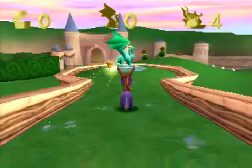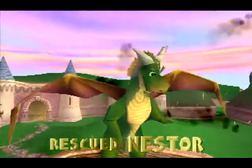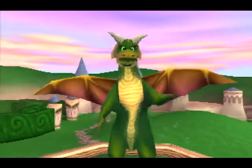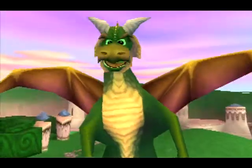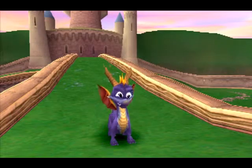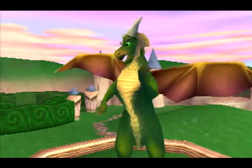Oh gosh. This game is basically my childhood right here. Rescuing Nestor. Thank you for releasing me, Spyro. Free ten dragons in the artisan world, then find the balloonist — he'll transport you to the next world. What about Nasty Gnork? I'm going after him. Find dragons first. That's all I can tell you.